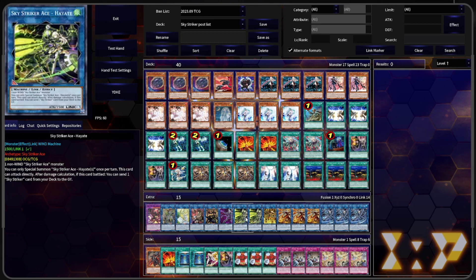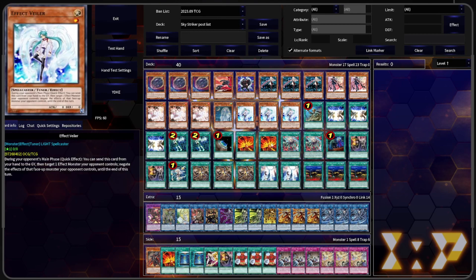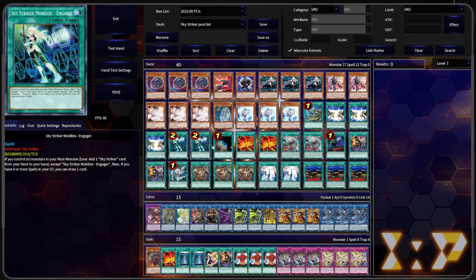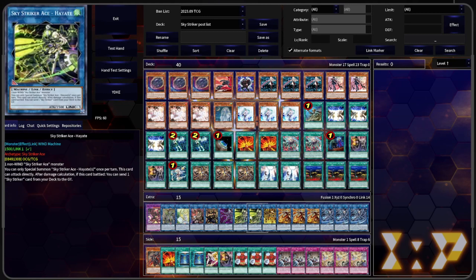We have Hayate — you can Link Summon it using one non-Winged Beast. This card can attack directly, and after damage calculation, if it battles, send a Sky Striker card from your deck to the graveyard. This dumps all the things you want in your graveyard to get back with Multi-Roll, meet the requirement for N-Gage, or add back with Kagari. So we're running two Hayate just so we can do it twice, because most of the time after we make Hayate and do the dump, we're just immediately going to link it off.